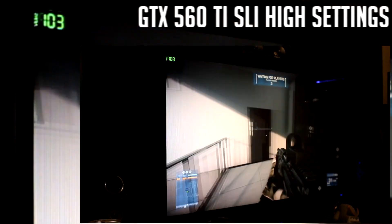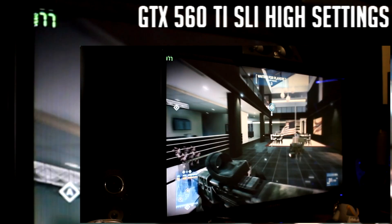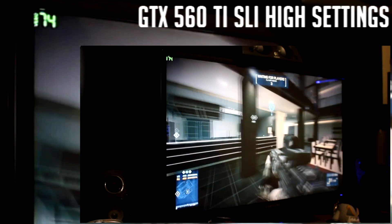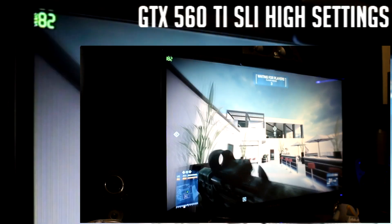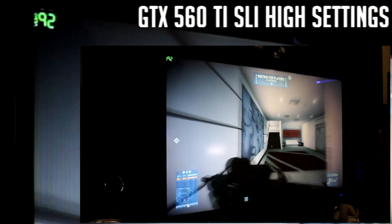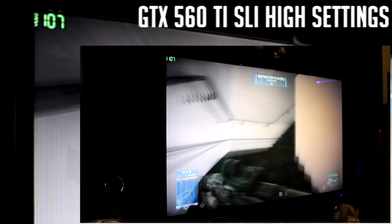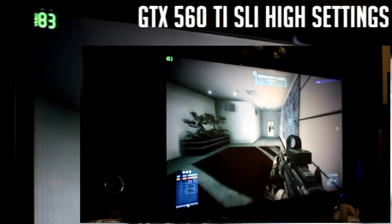If I joined a game with people in, every time I joined a different game it would vary the frame rate, as there would be different amounts of people in the game and the situation would be changing. So to make this a fair test I've joined an empty map and I'll be joining the same map again when I test the 680. As you can see from the frame rate that I've zoomed in on the top left corner, I'm getting between 65 and sometimes just over 100 frames on high settings.